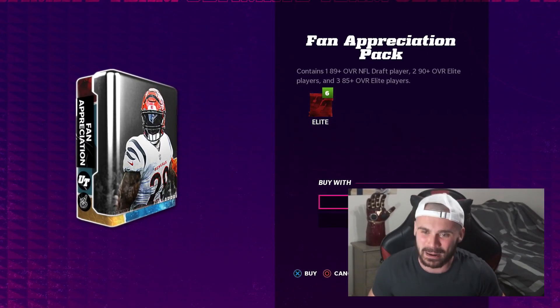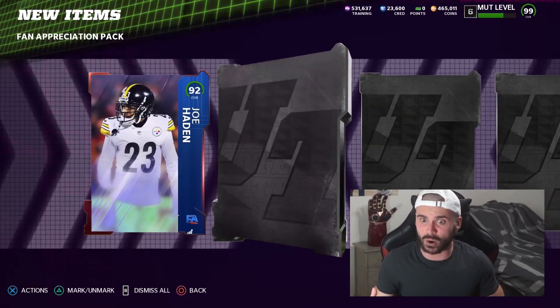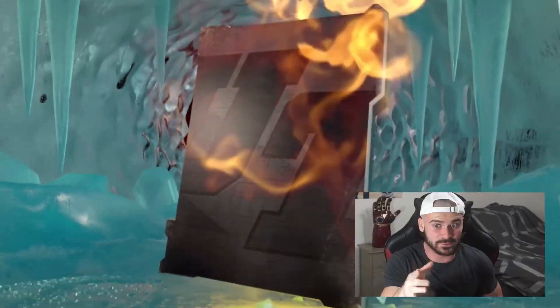First time of the year opening these fan packs. I'm pumped, man. I'm excited. Let's see what we get - how good are these packs? I see people pulling heat out of these all the time. 92, Joe Hayden to start. We got a team of the week - 85, Miles Garrett. Fire ice card.